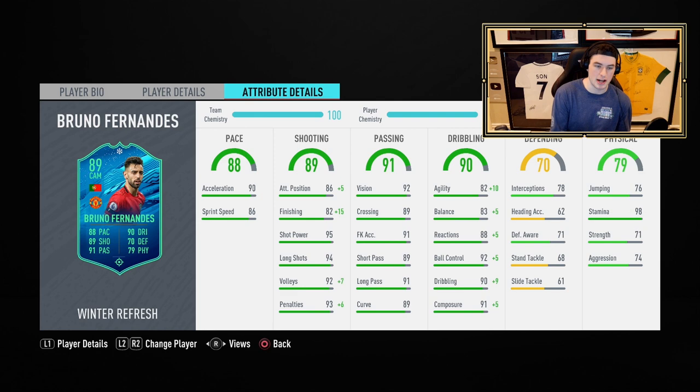If you guys are really wanting to use this card, I would not use him as a CAM. I would drop him to center mid and put some kind of anchor — a physical or defensive boost on him with pace — and try to rock out with that, because he did make some good defensive plays at times during the game. So, this is our first winter refresh review. You guys know I'm always telling you how it is. Didn't love him, didn't think he was worth the coins. But good that we tested him out and saw how he felt. Let me know if you guys want to see anybody else coming up soon. Thank you guys for watching. See you guys soon. Bye-bye.